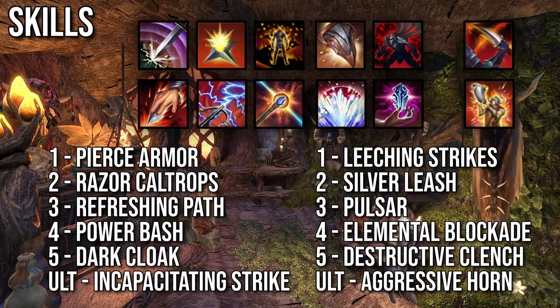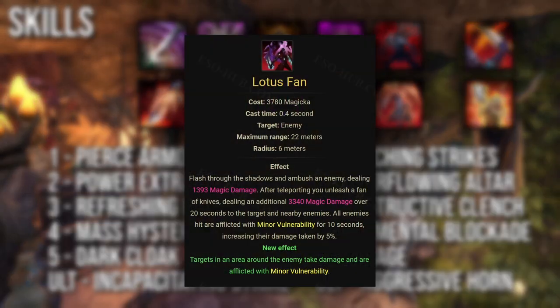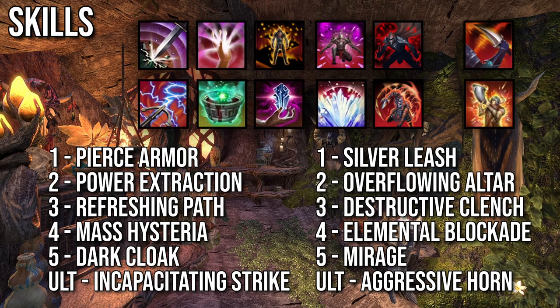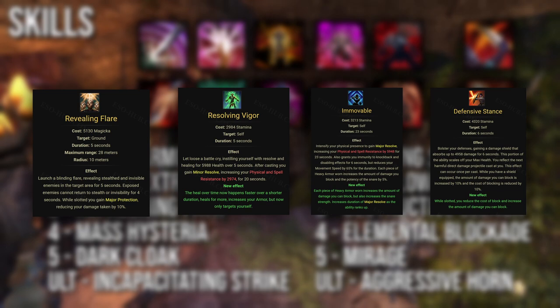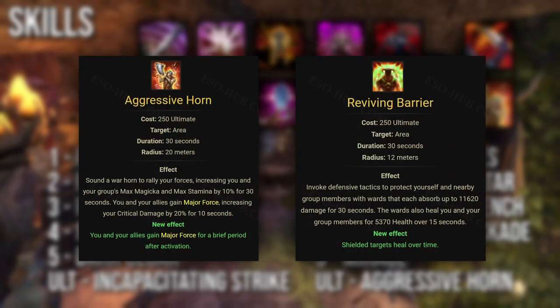That's only a rough guideline — you'll always get better results by thinking for yourself. If you don't have Vateshran Sword and Board, Power Slam is useless, so instead you can slot Mask of Hysteria or Revealing Flare. Against bosses in dungeons, this is the base setup, and there are a few changes you can make based on the encounter. Refreshing Path isn't needed if another support provides Minor Endurance and Intellect. Lotus Fan provides AoE Minor Vulnerability, useful if you have to keep up that debuff on multiple targets. Depending on the encounter, you'll also have to swap in Chains and Crushing Shock. If you don't want multiple boss setups, replace Leeching Strikes or Power Extraction with Chains. The defensive skills you can swap in are Revealing Flare, Resolving Vigor, Immovable, and Defensive Stance. Remember that if you're using Powerful Assault, you'll have to slot Vigor even if you don't need an additional defensive skill. Mirage and Resolving Vigor provide the same buff, so if you're running Vigor and don't need Mirage's Major Evasion, you can unslot it. You don't need two ultimates, so if your healer runs it, you don't have to.